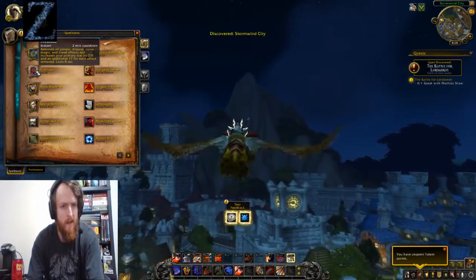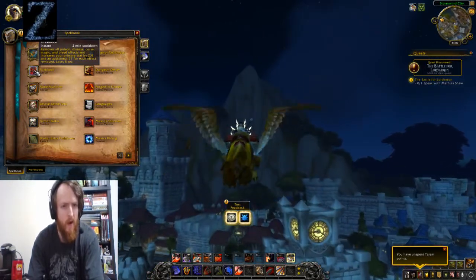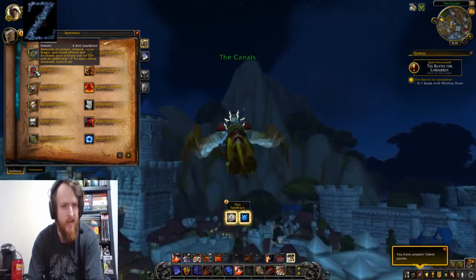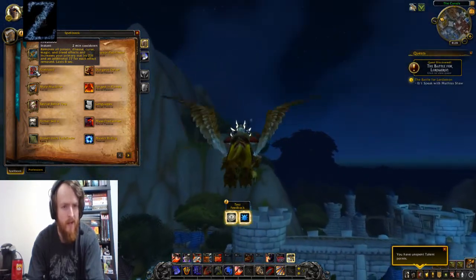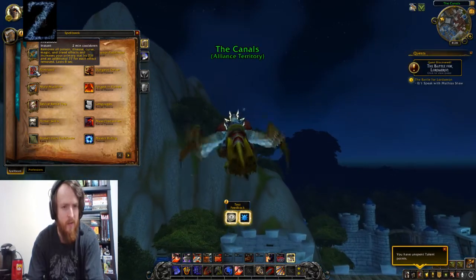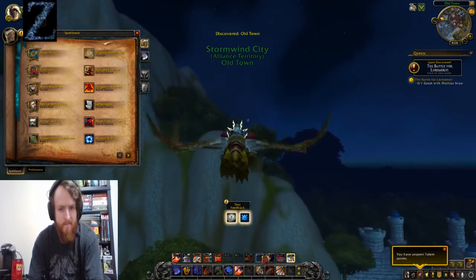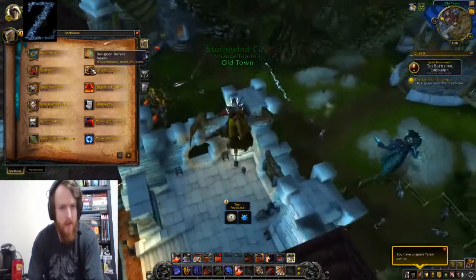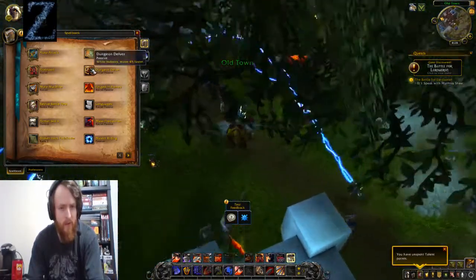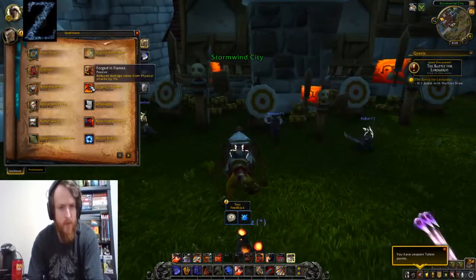Instant, two-minute cooldown — removes all poison, disease, curse, magic, and bleed effects and increases your primary stat by 231, plus an additional 77 for each effect removed. Lasts eight seconds. Just want to test that one out.